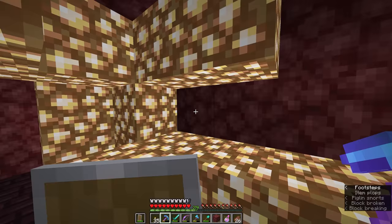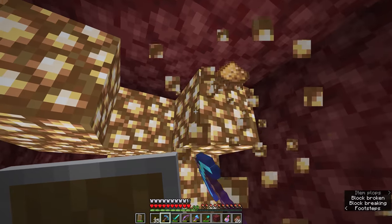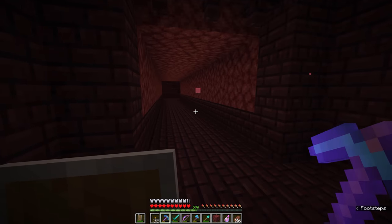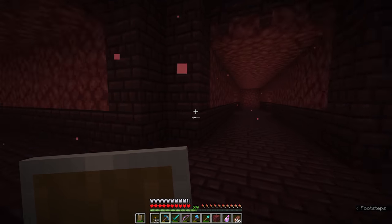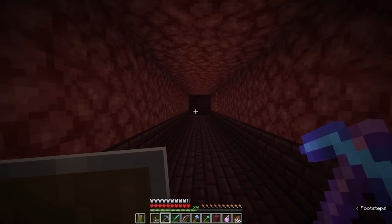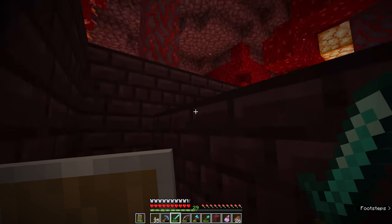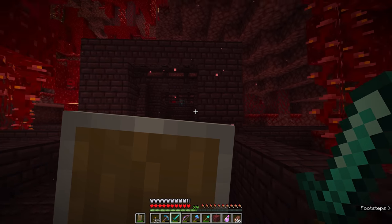This glowstone isn't blocking anything from the rest of the tunnel, but it's a nice easy patch to pick up so I'll acquire some now. Going back to this first intersection, we actually have staircases going up to our left and right — I think we'll travel to the right here and see if this leads up towards another section of the fortress which might contain a blaze spawner.